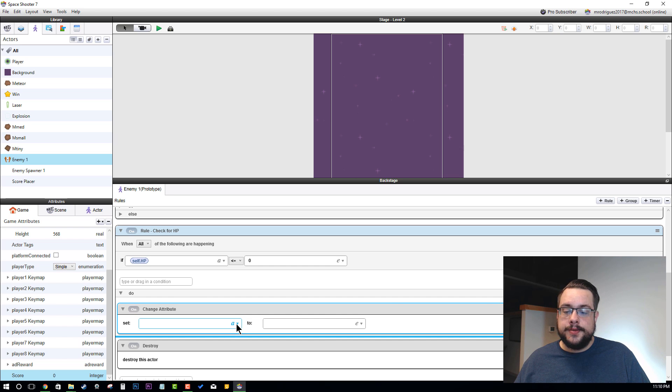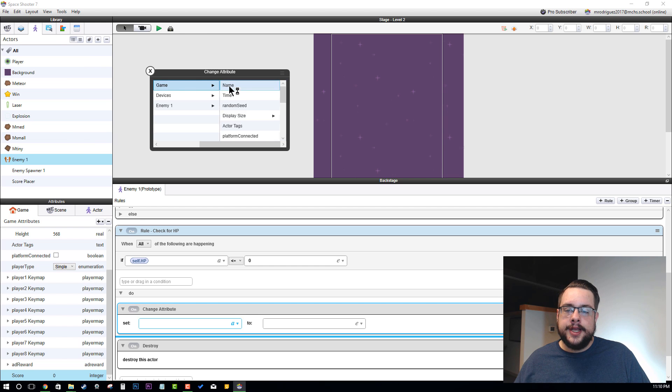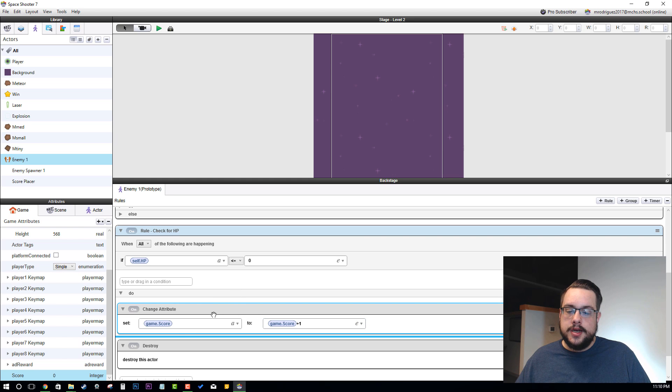We're going to go to the attribute browser — attributes, game, score. That's going to change our score. This is a little bit tricky: instead of just putting one here, because that would change it to one every time you killed an enemy, we actually want to make this our current score plus one. So if we have 10, it makes it 11; if we have zero, it makes it one. We go to attributes, game, score again, and type plus one and hit the checkbox. Now it's going to change our attribute game score to its current score plus one.